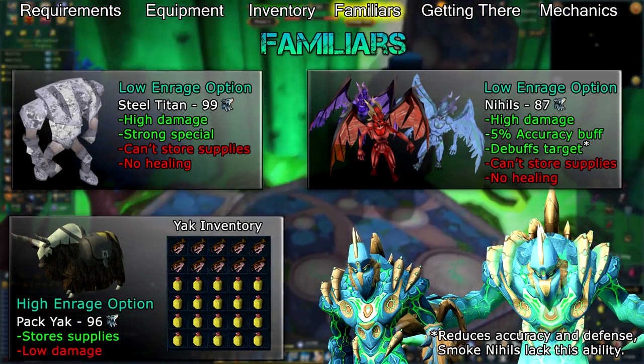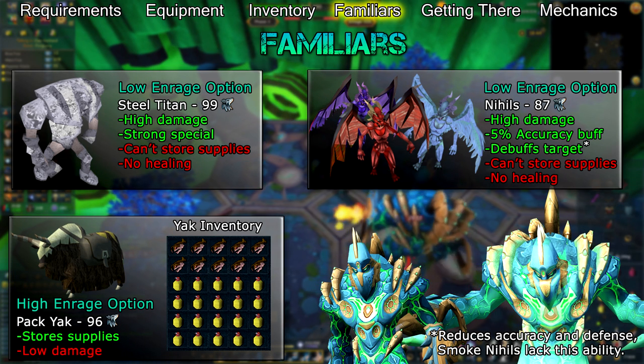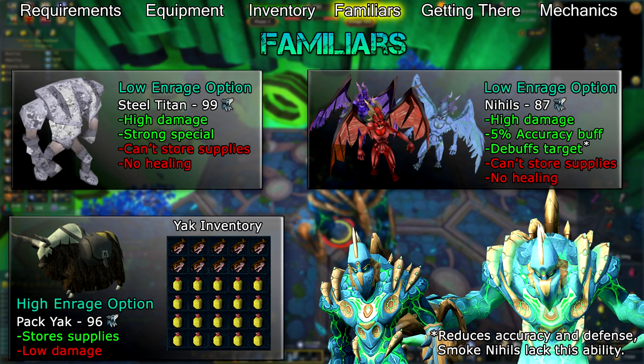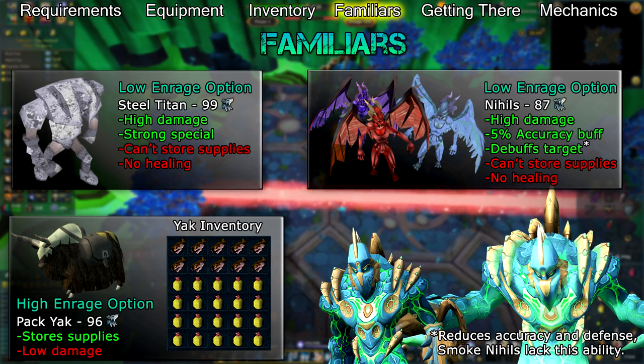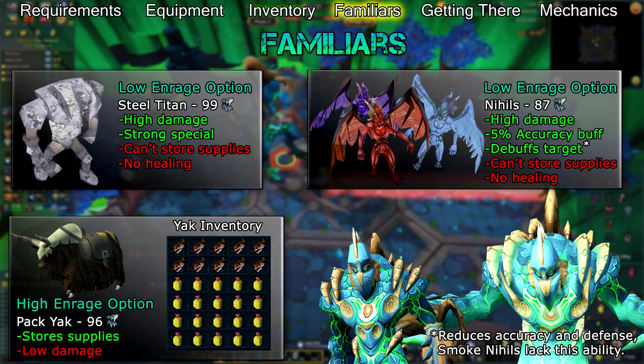There are three good familiars to bring with you to Telos, though which one you bring depends on how comfortable you are with the fight. At lower enrages, you can use a Steel Titan or a Nihil. The Steel Titan requires 99 Summoning to use and will increase your damage output significantly due to its strong attacks and powerful special that lets it hit four times in one attack. It can't carry food or heal you, so it shouldn't be used in higher enrages.